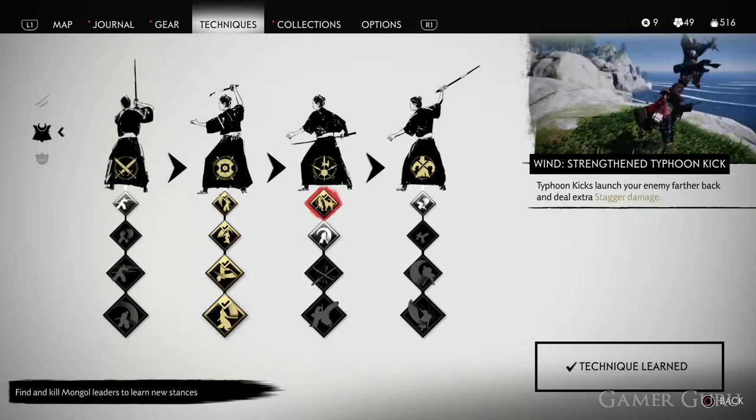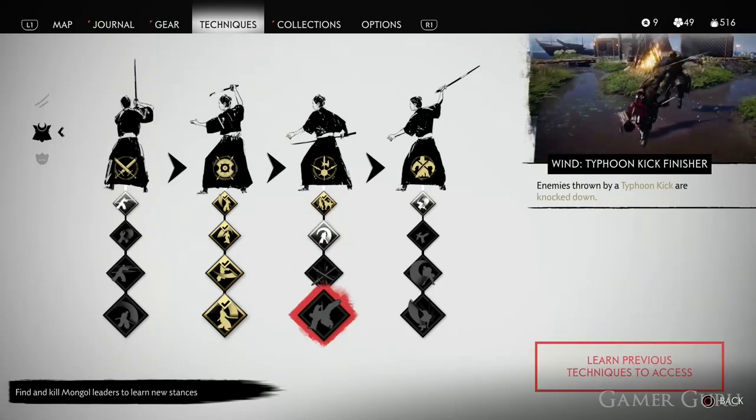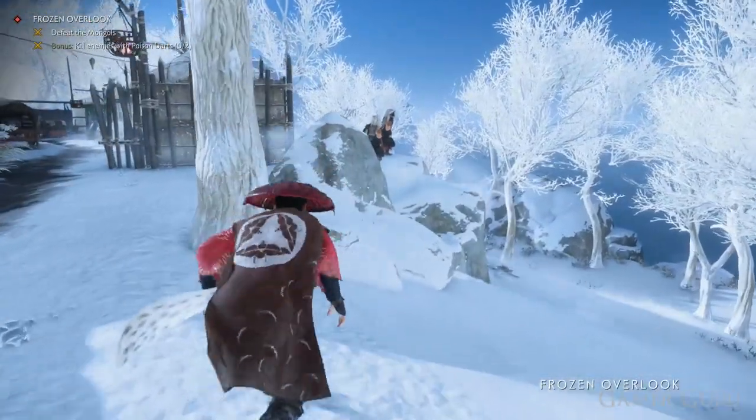For this we will need to have already unlocked the Wind Stance by killing enough enemy leaders. If we have unlocked the Wind Stance, simply go into Techniques > Stances > Wind Stance > Unlocked > Strengthened Typhoon Kick. This will make it so you can kick enemies back a lot further, making it easier to knock them off a cliff.